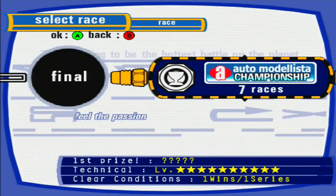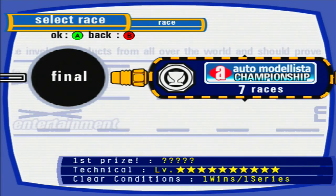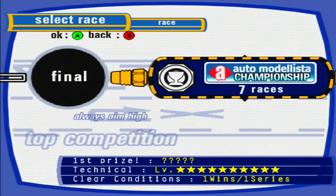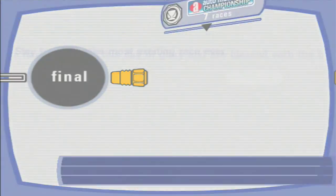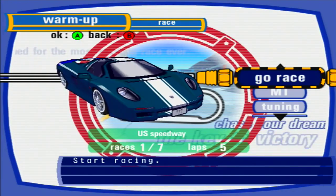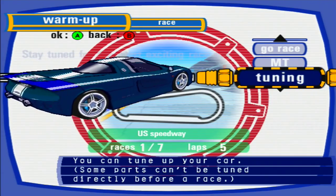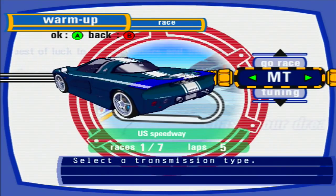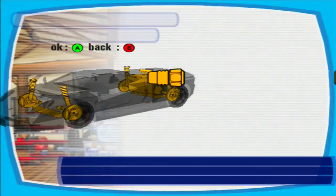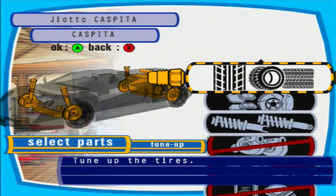How you doing? My name is Dunder, and welcome to part 7 of Auto MonaLista. I kind of skipped a little bit ahead, getting right to the Auto MonaLista Championship, because you'll see the car just right about now. When you finish the Hill Championship in level 6 for a second time, you get this car, the Dome Giotto Caspita, or something like that. I don't even know if I'm saying it properly.